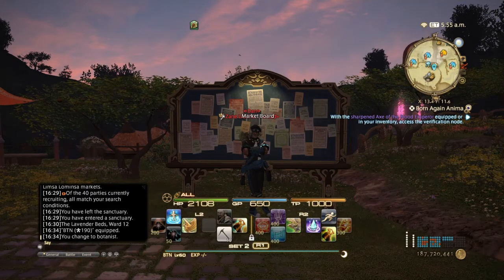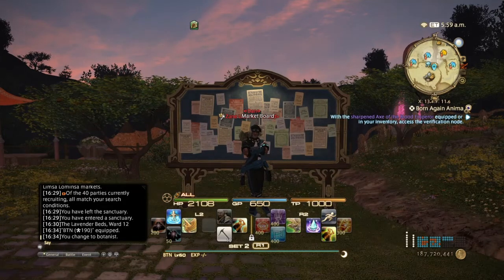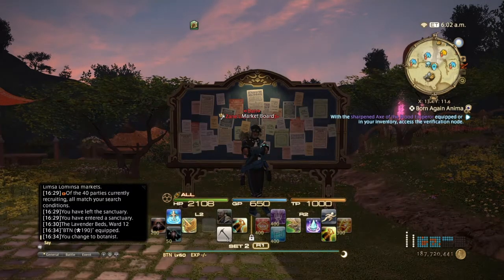So this is going to be a two-parter. The first part is going to be A Realm Reborn, and the second part is going to be Heavensward. If you guys are interested in selling Heavensward items, you can go ahead and skip to the next video. For botanists, there are a few Realm Reborn items that are still good sellers.